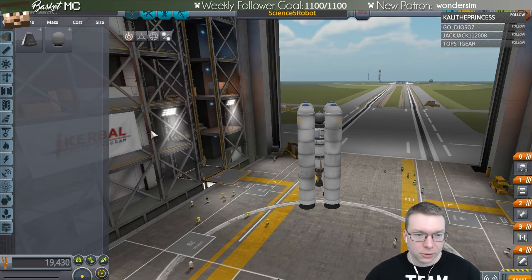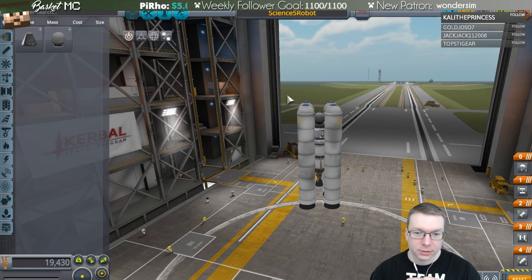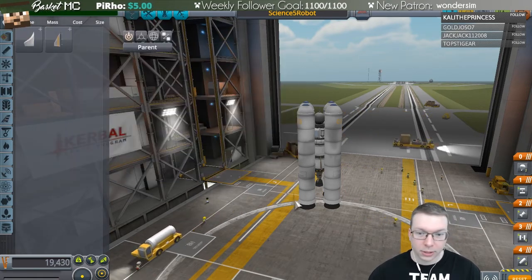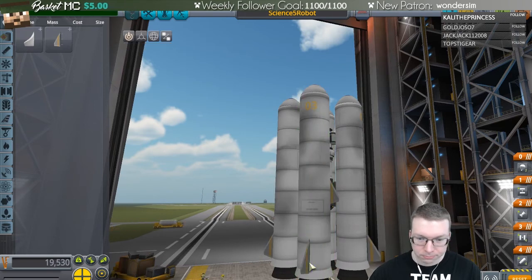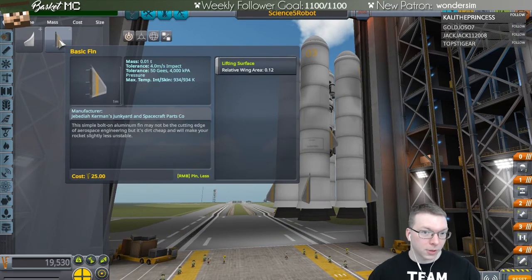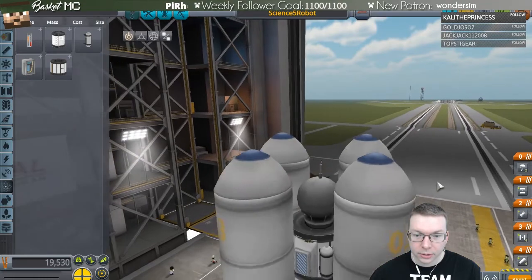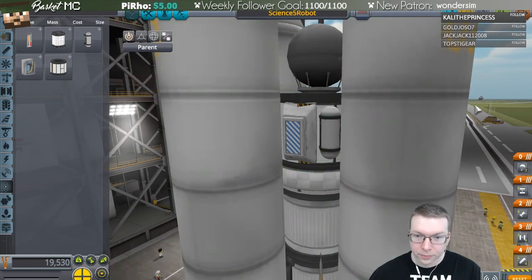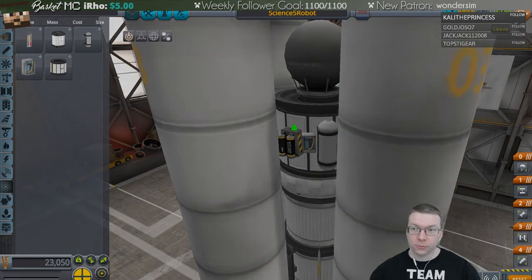I'm not sure why it was hard to control when launching. I don't know if SAS and control authority are affected by not having a person. But we can add fins. I'll add the Stayputnik so I don't forget — that might give me more controls for adjusting while flying. And before I forget we should add the other science parts we were missing. Save that — that'll be the end of the stream. Thank you everybody for stopping by!